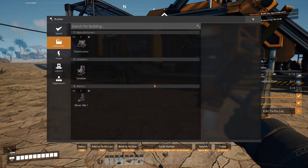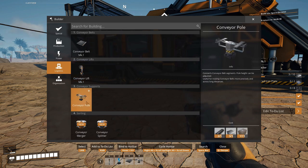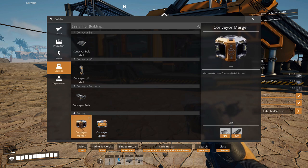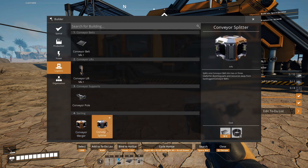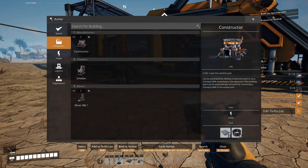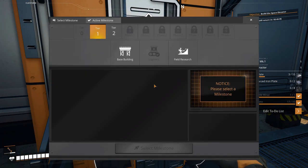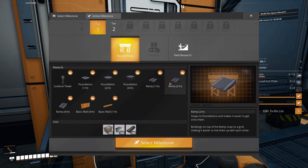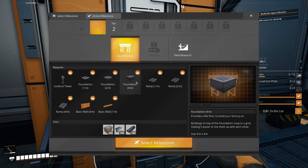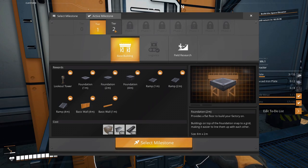So if we go into our queue here and go to our logistics, we can see we've got a new lift — I haven't figured out verticality yet, I will. We've got a new conveyor pole, and more importantly we've got the sorting, the conveyor merger, and the conveyor splitter. Under our production, we still have the constructor. Now let's decide what we want to do for our next tier and then we can start working on some of our logistics out there.